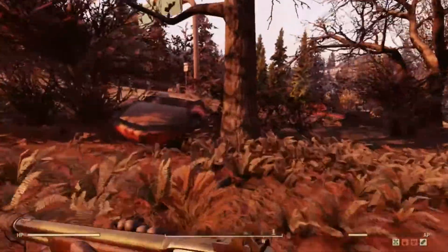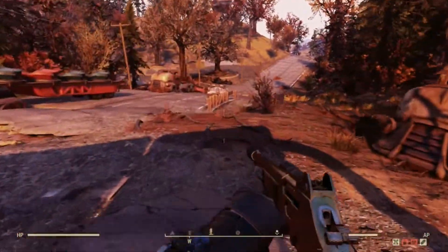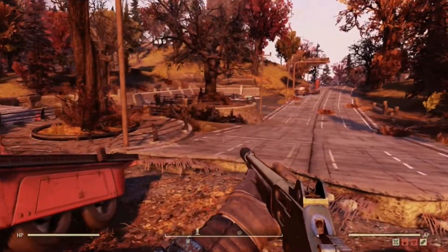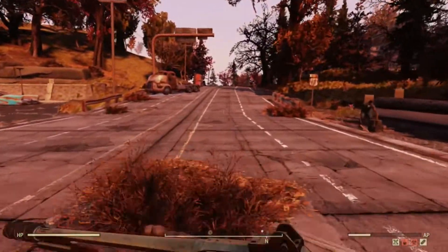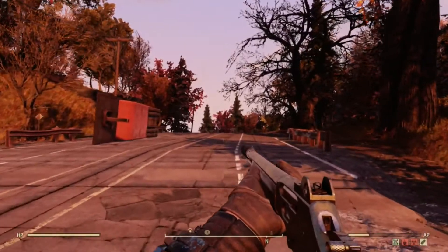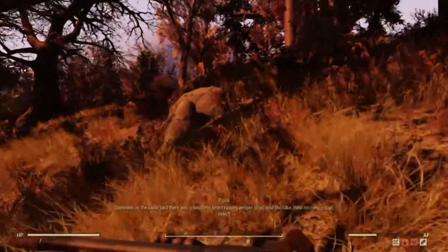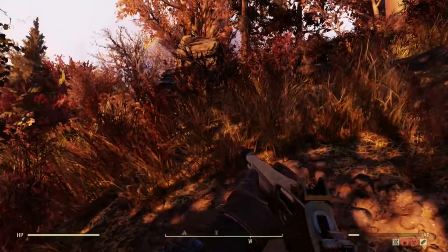Bethesda tried fixing something with power armor back in 2019 and broke the power armor animation. So whenever you have power armor and want to switch between frames, every single time you have to put a new core in when you switch. You used to not have to do that - if you had them both in your inventory you could put one down and get into the other with no glitches. And what else they broke is that if you were over-encumbered and had two or more power armor frames, you could put them all down and fast travel. Then I accidentally ran right into the fissure site.